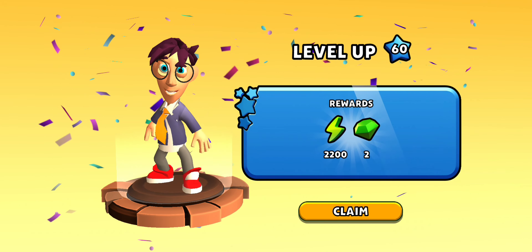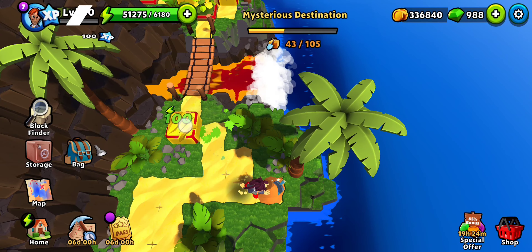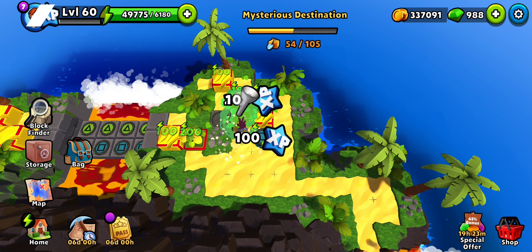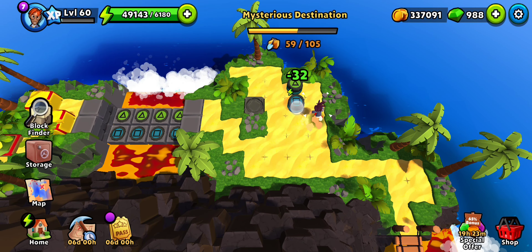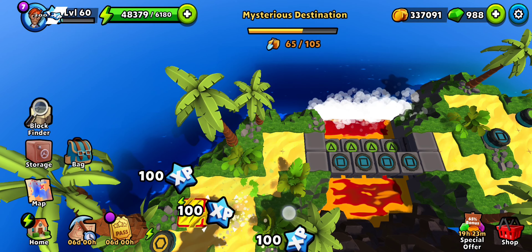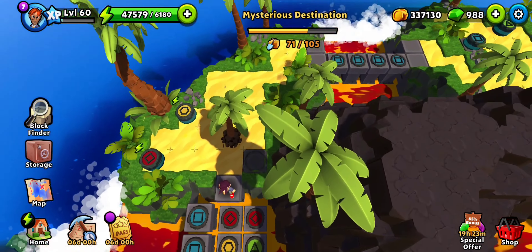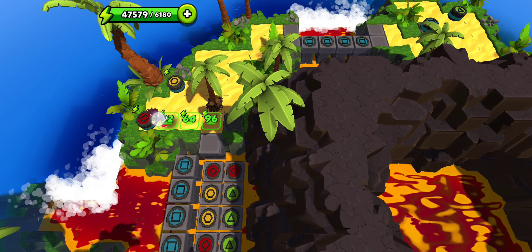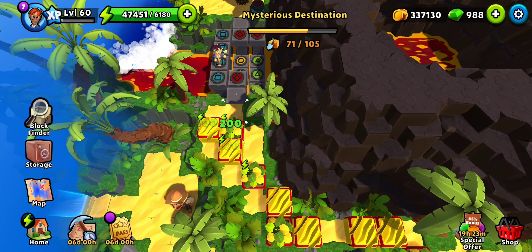That's a level up — also 2200 energy, nice. Well, any color will work here. The color choice initially seemed smart, but never mind — it will work anyway, even if we had green it would have still worked. You don't have any more of those, so...